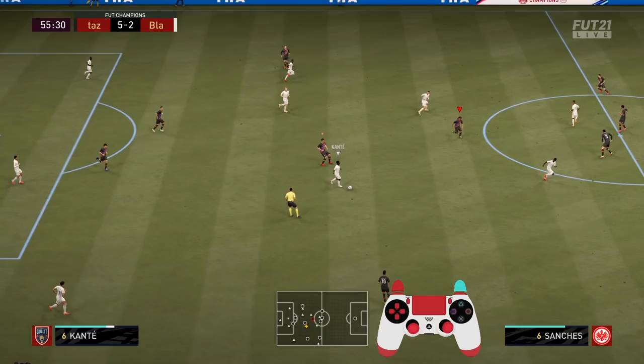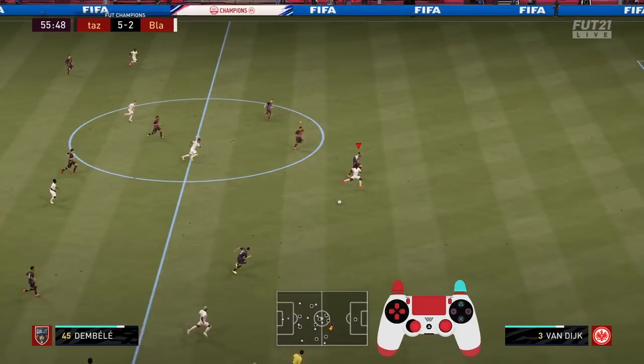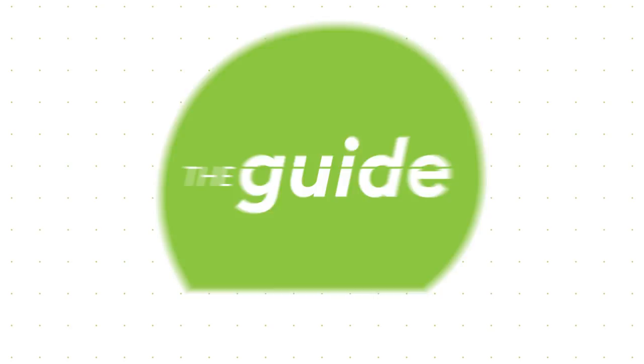Here my opponent has quite some space going forward and an attacker right in front of him. I anticipate that he will initiate a run of his attacker and try to play a through pass. Look how poor the positioning of my defender is right in the moment when I switch to him. But because I was early enough I was able to accelerate, move him back, and in the end win that running duel despite having the slower player.